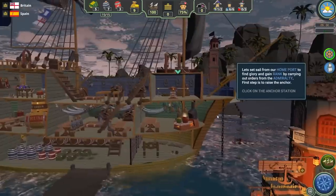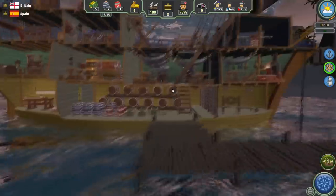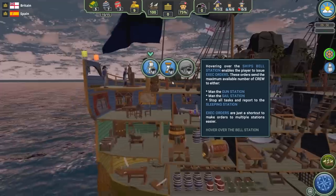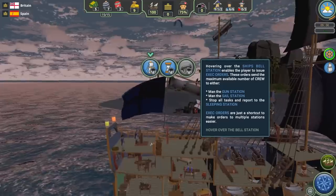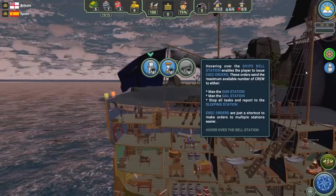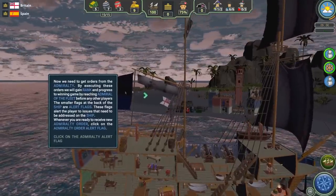Now it wants us to set sail from our home port and find glory by carrying out orders from the Admiralty. We click on the capstan. Just as a reminder, this is very on-rails — this is the tutorial teaching you how to play. There's also a bell icon that lets us choose how we want the crew allocated, kind of a hotkey — rather than clicking each mast to drop the sails, we can click this button and the crew immediately goes to the masts.